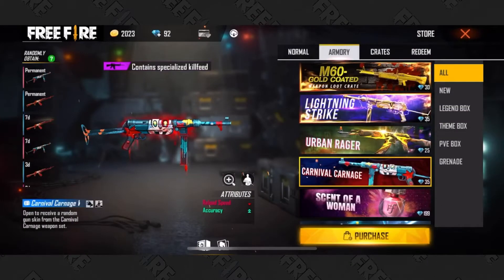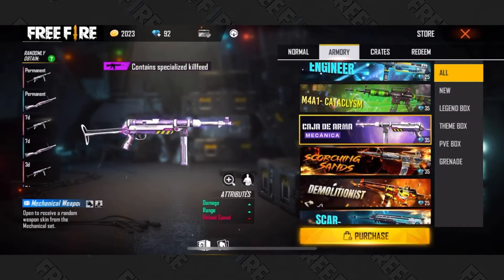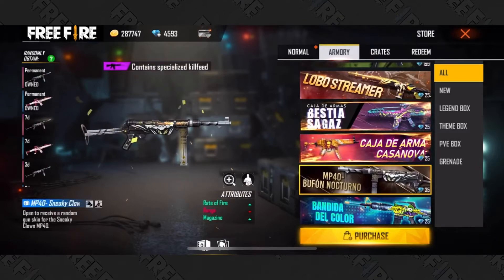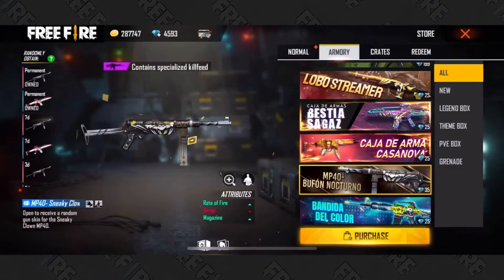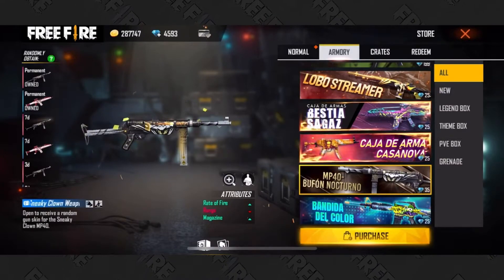Make sure you soup up your MP40 with all the best attributes. The store has everything you need to make sure your piece has power and personality. I'd recommend using the rate of fire attribute, and the sneaky clown weapon is a good option. Don't forget, you have to buy these things with diamonds, so it helps to keep your eyes on the bling.